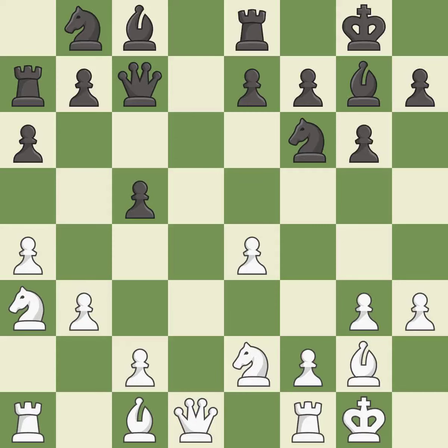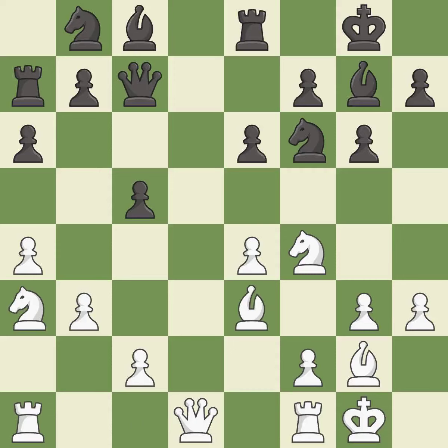This threatens to reveal an attack on a rook — it is best. This misses a better way to centralize a knight so it controls more squares. This permits the opponent to win a tempo by threatening a queen — it is a mistake. This threatens to reveal an attack on a rook; there was only one good move there. This overlooks an opportunity to win a tempo by threatening a queen — it is a miss.